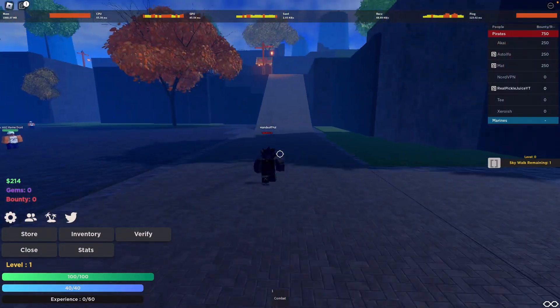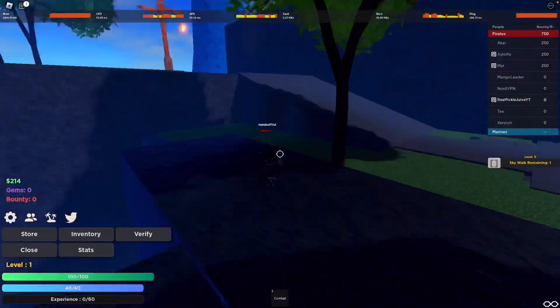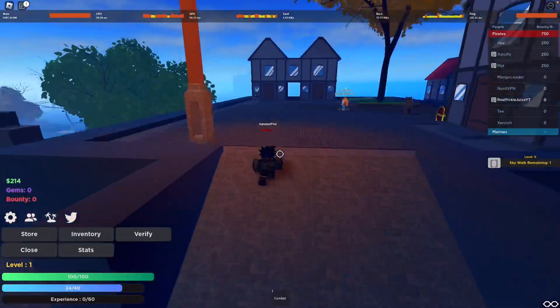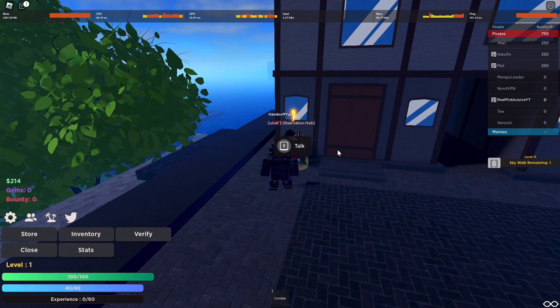We're on the island now — this is actually the level 600 island. Once you're here, you just want to follow the way I'm going, and when you make it all the way up here, you can see the Observation Haki trainer.